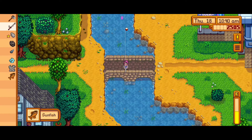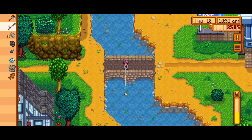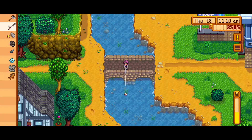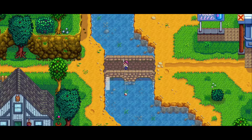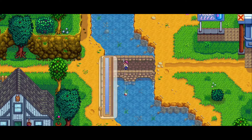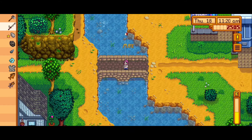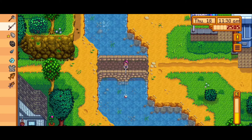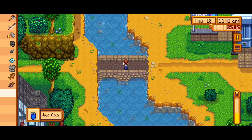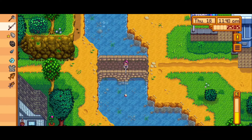A sunfish — we don't need those for any bundles since we already put one in the river bundle, so we can sell those. One other thing I forgot to tell you — I've been playing a lot of Eden Eternal, which is an MMORPG, with my friend Christy. We usually play after work or on the weekends, and that's been a lot of fun playing on a private server.